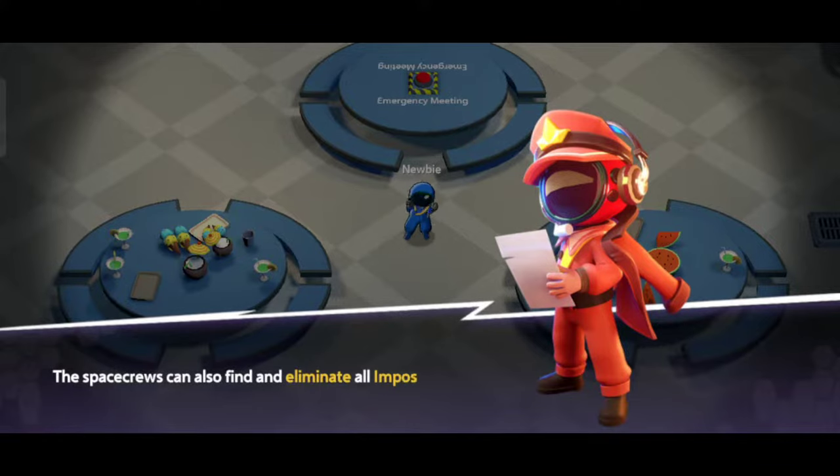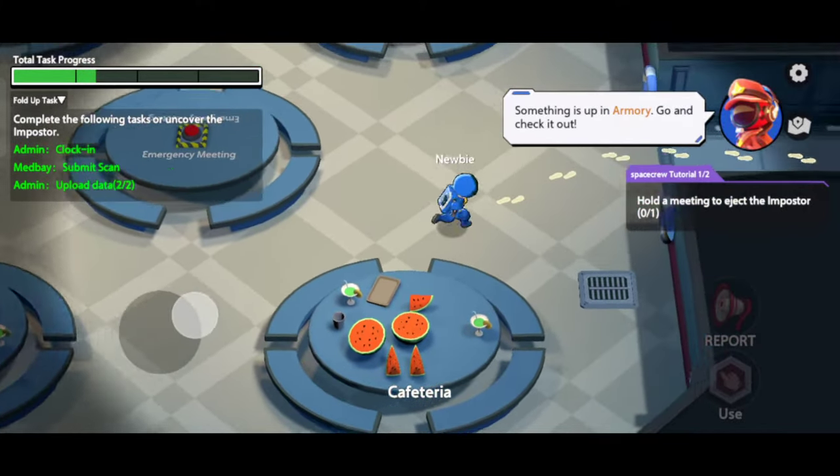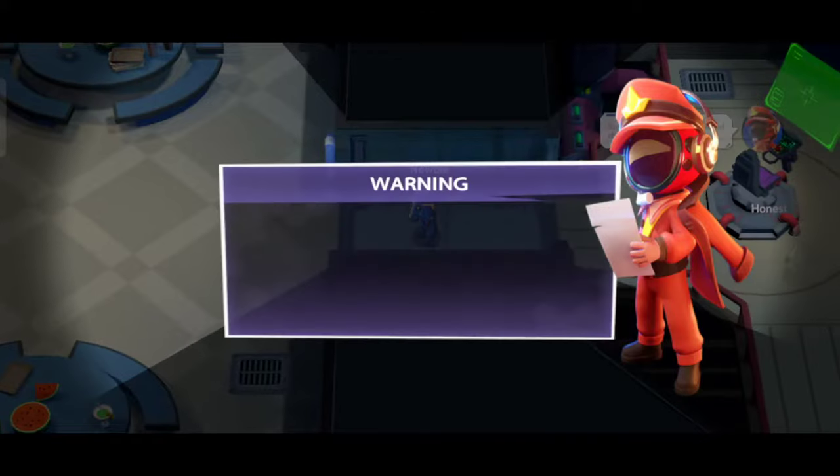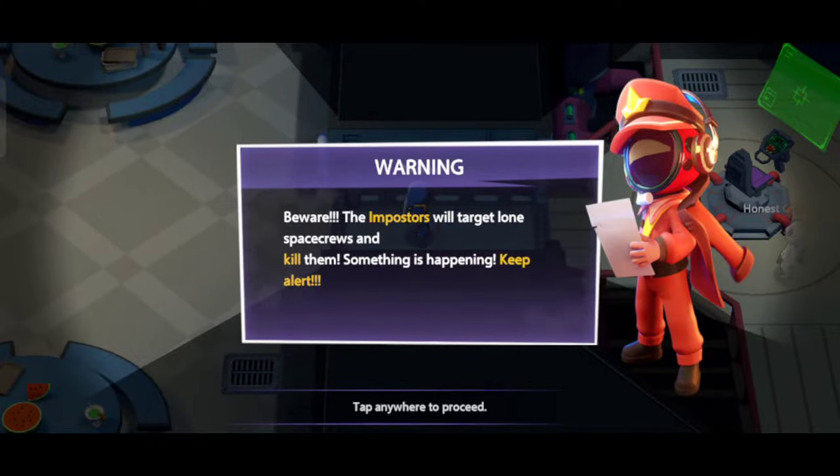Space crews can also win by finding and eliminating all impostors. Let's try to find an impostor. Something's happening in the armory — go take a look. Be careful. The impostors will single out lone space crews to kill them.